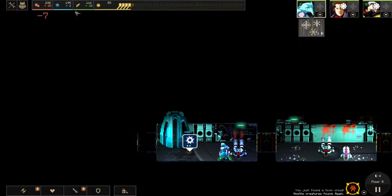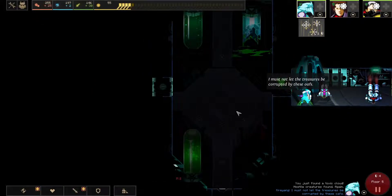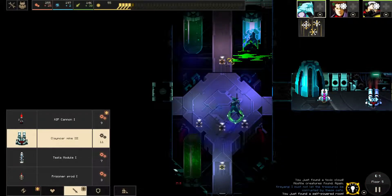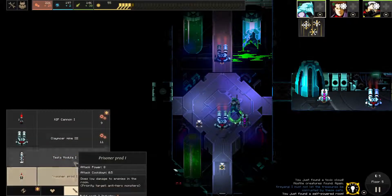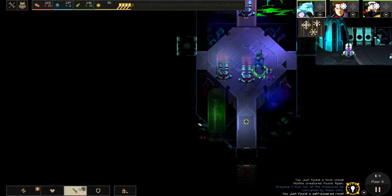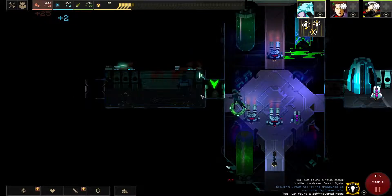We're spending a lot of industry, but we get 25 per turn. A self-powered room — wow, that's pretty perfect. This is actually really good because you can see this long killing spree; everything should die basically by the time it gets to our heroes.